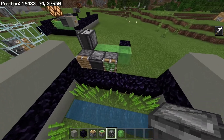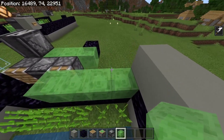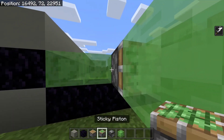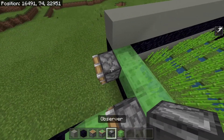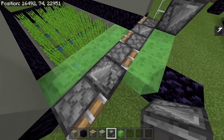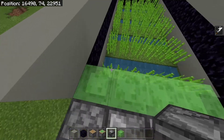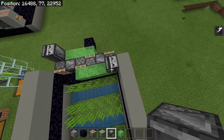Then we're going to continue this on the other side, exactly the same — four slime like this, with the first block being on a sticky piston. Then we're going to place a sticky piston here and an observer pointing this way. Again, make sure the little triangle is pointing into the piston here. Then place an observer pointing down like this.